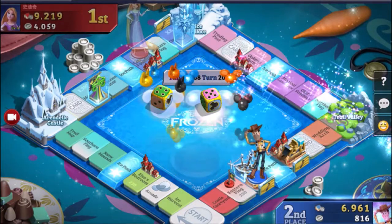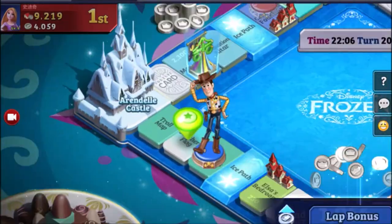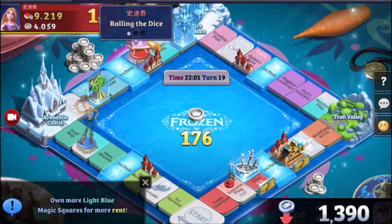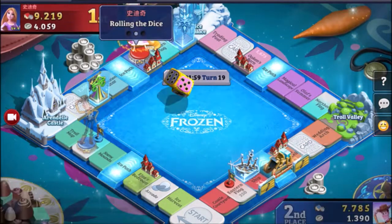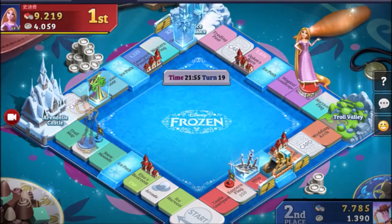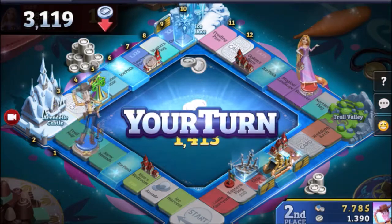Right now I'm in second place because my opponent has more properties — property value nine — but at the same time if you spend too much then you might not be able to afford things.